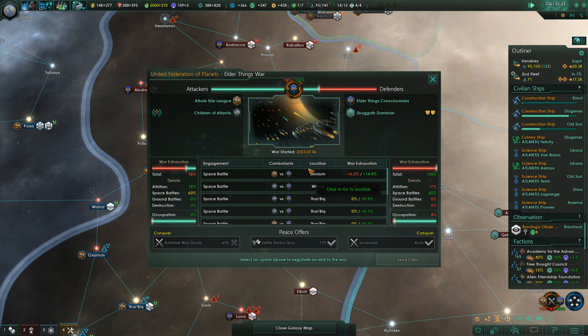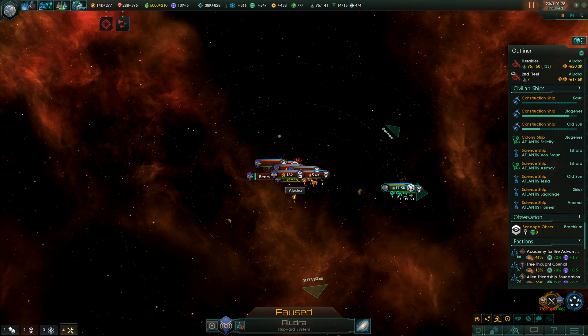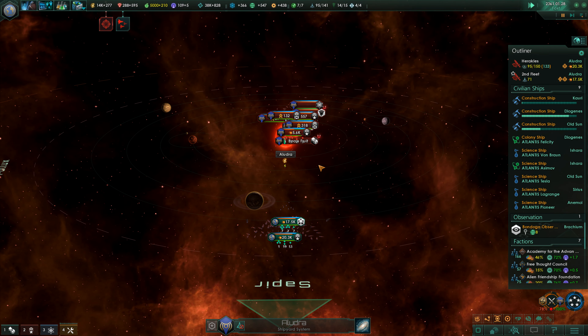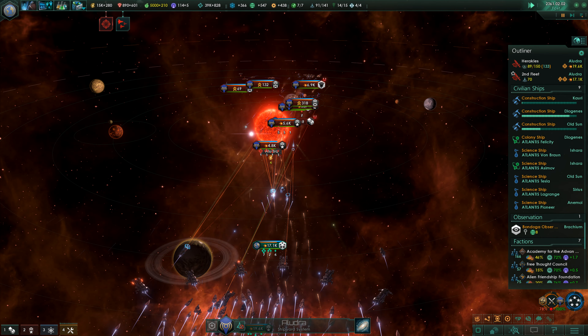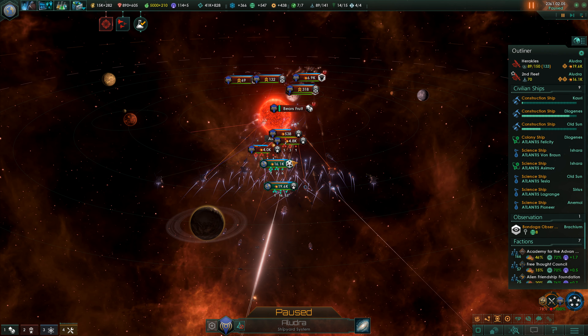Hi there and welcome back. The Children of Atlantis and our war is going well in general. Look at that — we have arrived to confront the last remnants of the fleets of the Elder Things Consciousness. Let's see how well we can take them down.